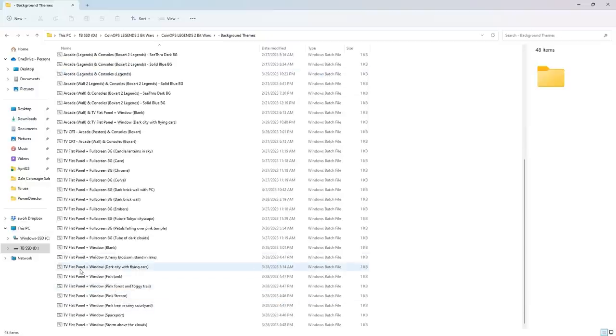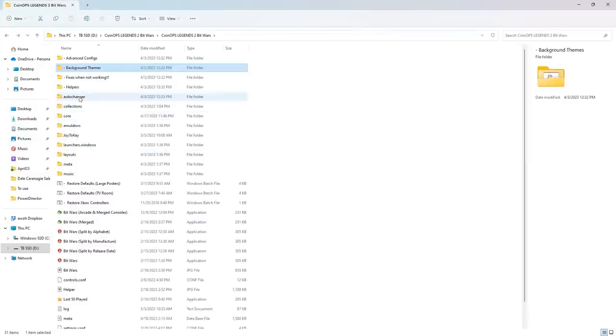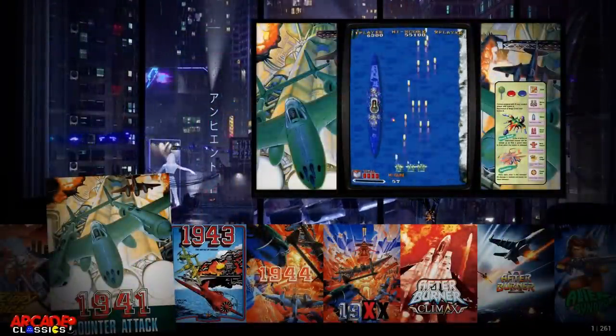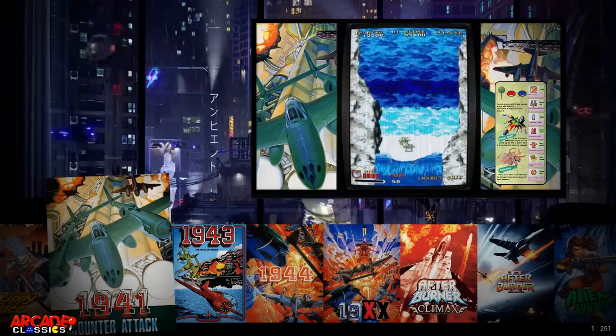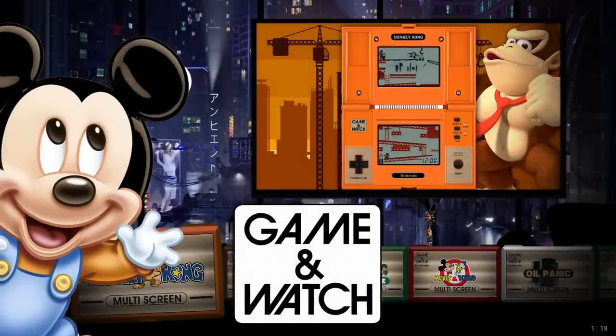We've checked most backgrounds. Now let's do a full-screen one — 'Future Tokyo Cityscape.' We go back and load up Bit Wars, and this one should be a whole background rather than a window. Very different vibe — more of an open world feel. Looking to the left there's a curtain, so it's like you're looking out. It seems like a more open room compared to the fish tank one, which felt more like you were inside a building.